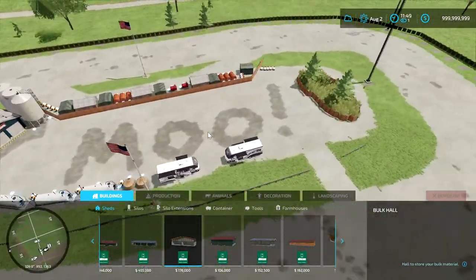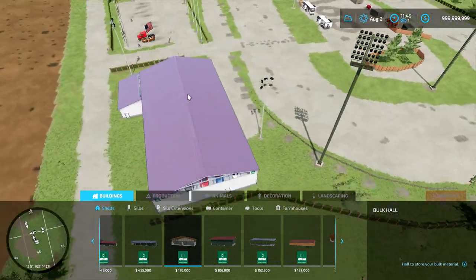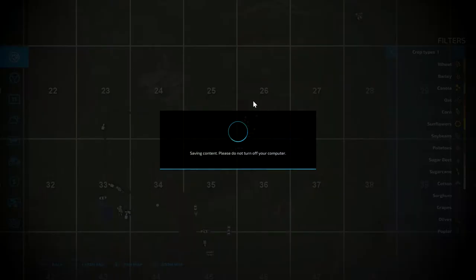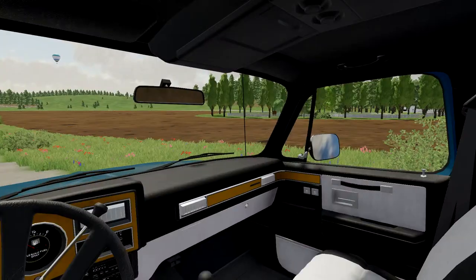This actually took a really long time to do. It's a racetrack, and we're actually going to get into that right — uh oh, I accidentally hit escape. Okay, let's go back into our Suburban here.